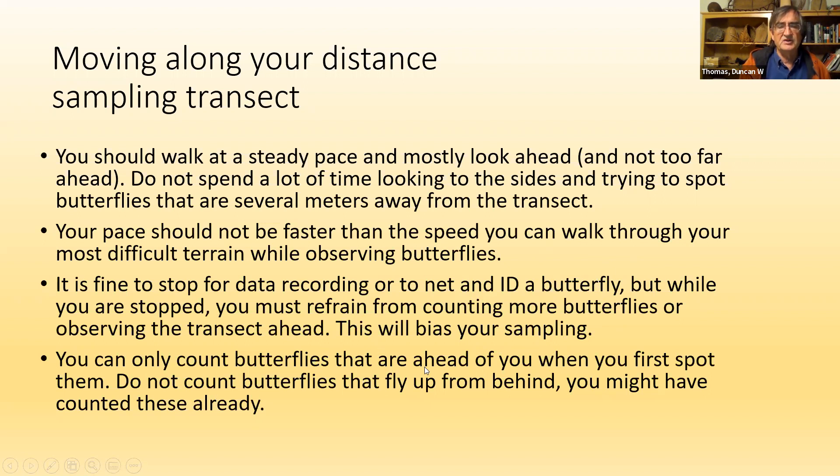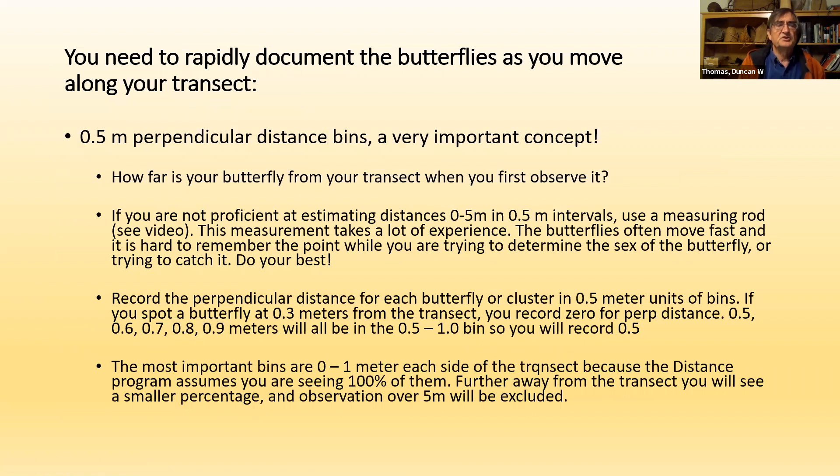You can only count butterflies that are ahead of you when you first spot them. If a butterfly comes racing up from behind and goes past you, it doesn't count because you might have already counted it further back down the transect. You may have a measuring pole attached to your net, or some other way to measure distance — this is very important. Your data goes into distance bins based on perpendicular distance — that is, at right angles to your transect. All observations within 0 to 0.5 meters go into the first bin.